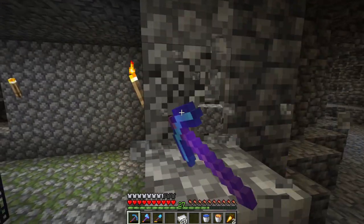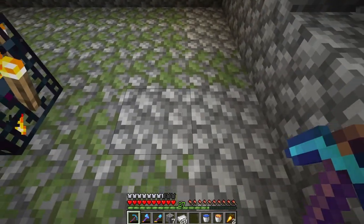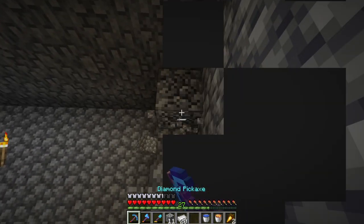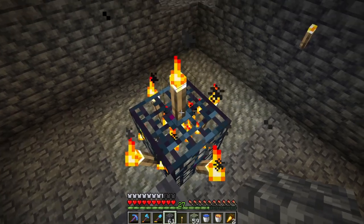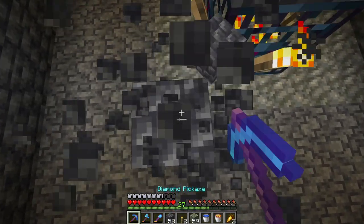Dropping the skeletons to half a heart is going to do wonders for this series, where I can't use conventional weapons. Let's get started and dig ourselves a pit. Before I forget, I should probably place some blocks above this spawner, because we don't want that space lowering our efficiency later.